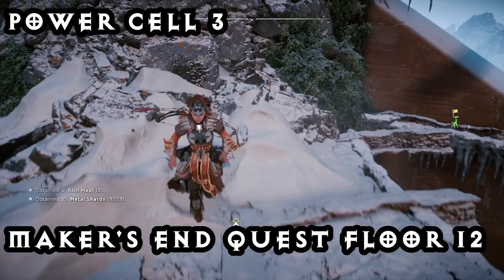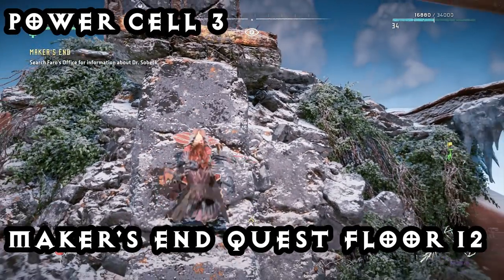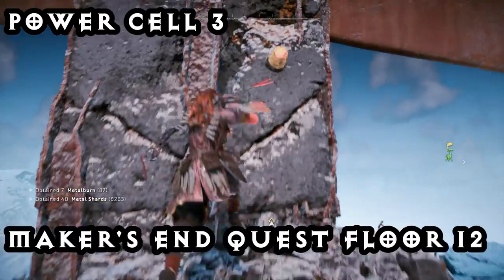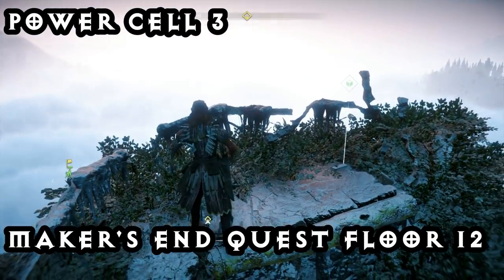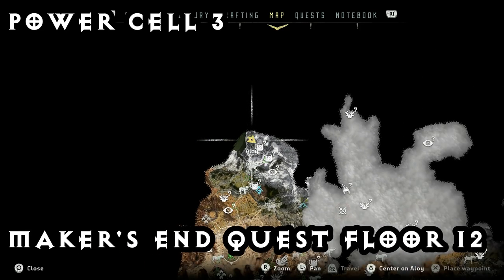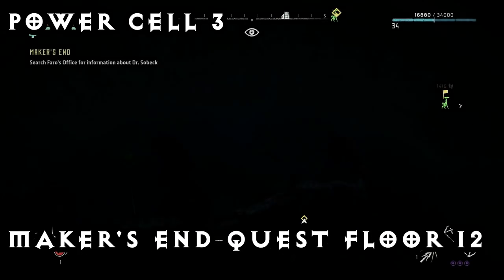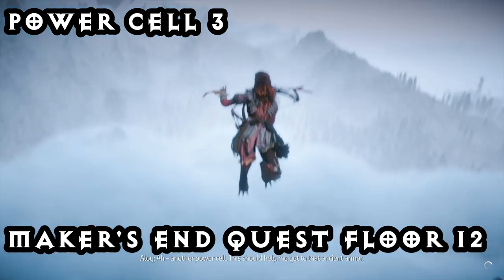For the third power cell, you are going to have to be at or after the Maker's End quest. Once you've reached level 12 or floor 12 of this big tower, you're going to come to a space with a big boardroom meeting table and some hologram dialogue going on in the middle. Instead of going towards that table, turn around and look for the yellow studs that denote a climbing spot and climb up all the way to the top of the tower. At the top, you will find your third power cell. Once you've grabbed that, just rappel down or fast travel out and head on to your fourth power cell.